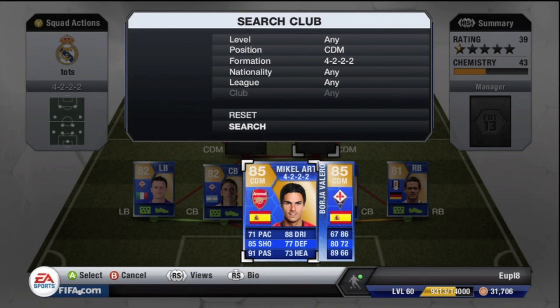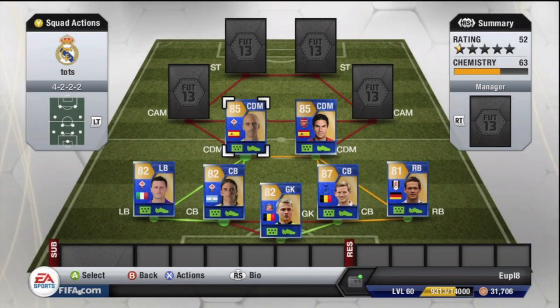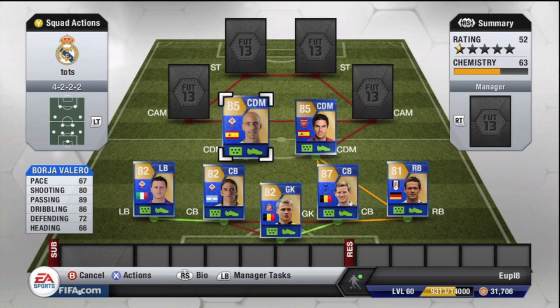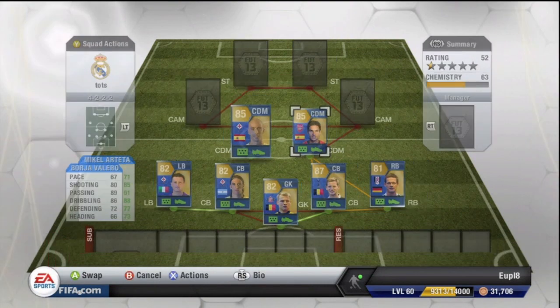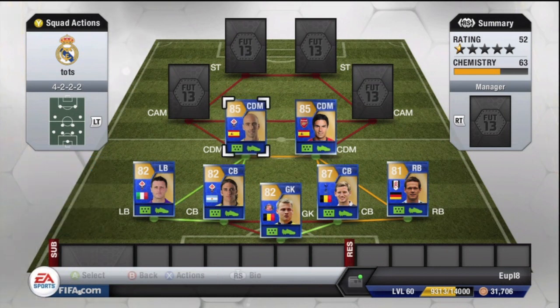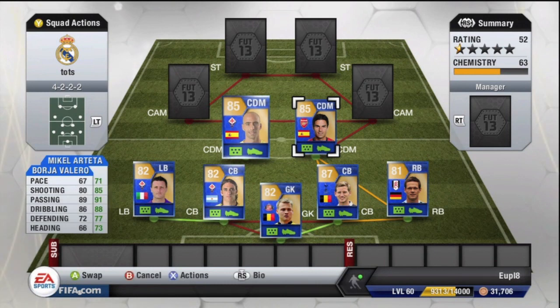The center defensive mids are Mikel Arteta on one side and Borja Valero on the other, who links to Serie A. Borja Valero recently came out and cost me 31,000 coins. Mikel Arteta costs 125,000 coins, though prices are constantly changing. They're both 85-rated, but Arteta has more impressive stats. They were both fantastic — great at passing, putting through balls in perfectly, and controlling the tempo.